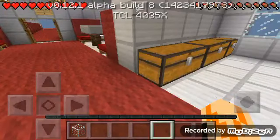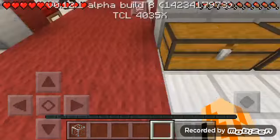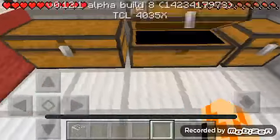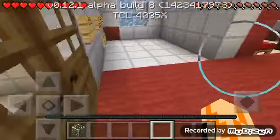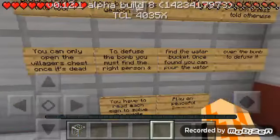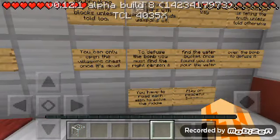So one villager has water to defuse the bomb, meaning I have to kill them and get the water. Let me check this chest. I can only open the chest once. To defuse the bomb I must find the right person.